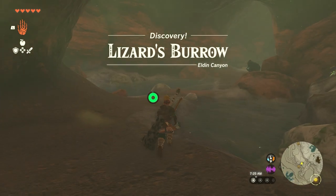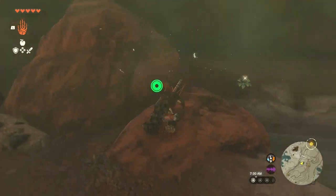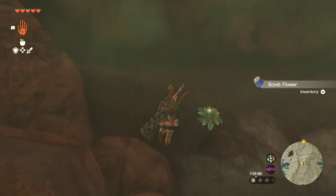This means you do not have to spend like 700 rupees on the chest piece or another helmet unless you want to. There's also some bomb flowers and stuff in there.